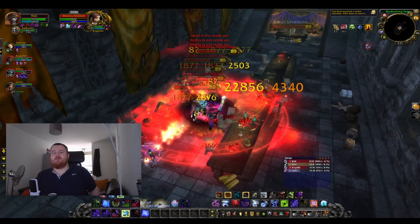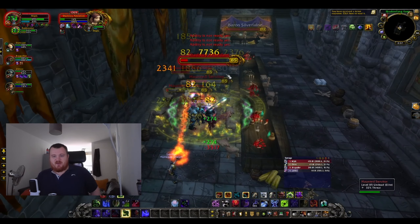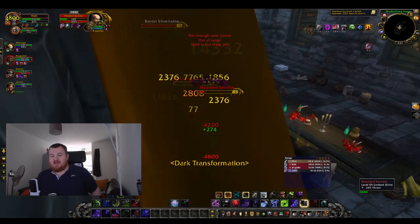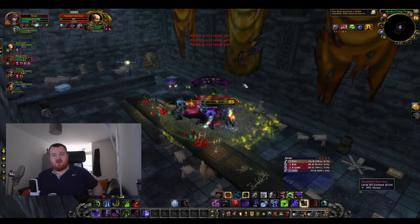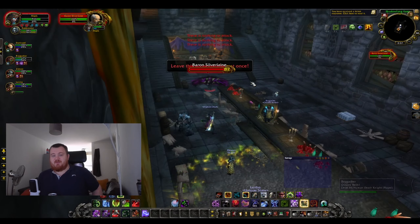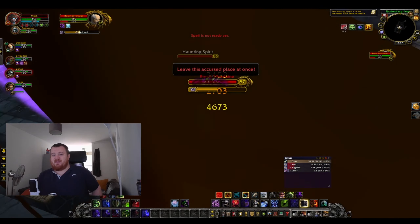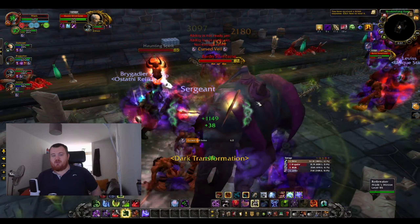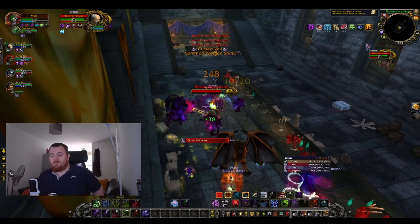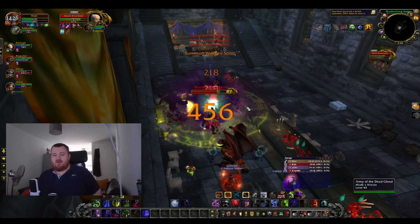In PvE, Unholy DK returns to what it should have been in Wrath: apply dots, spend Unholy runes on Scourge Strike and Death and Decay, and spend Blood/Frost runes on maintaining diseases through Festering Strike. Death Coil is exceptionally important now — doing decent damage, empowering your pet, applying an additional dot through Unholy Blight, and giving a three-second 100% increased rune regeneration through Runic Empowerment. Overall it feels very fluid, fast-paced, and incredibly enjoyable.